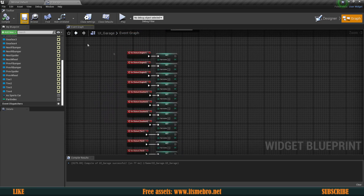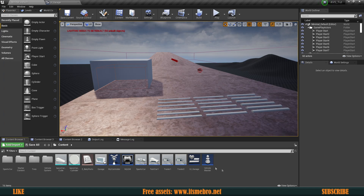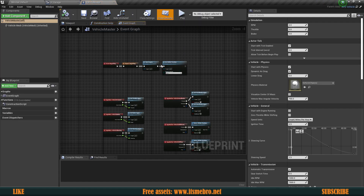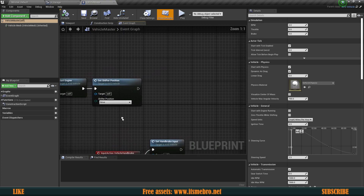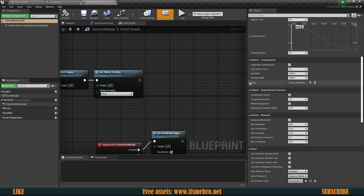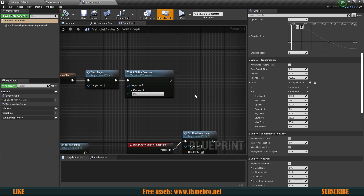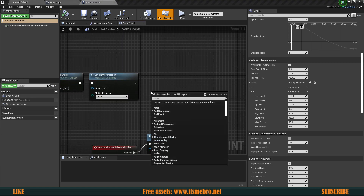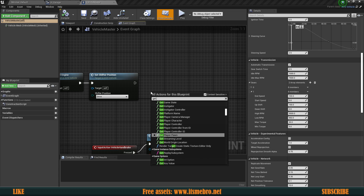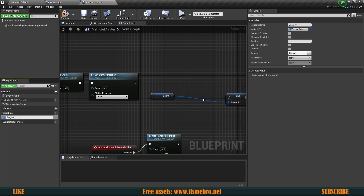We have our indexes set up. Now we need to create the actual functionality which is going to allow us to upgrade our vehicle, and I'm going to store that in my vehicle master so every single one of my vehicles using the vehicle master will use the same settings. The first thing I want to upgrade is our gearing — basically we are going to upgrade our end speeds and possibly our up and down shifts. First we need to store the default values which are going to be our engine kit level one, available by default. So inside our vehicle master let's get the gears array and promote that to a variable called engine kit one.